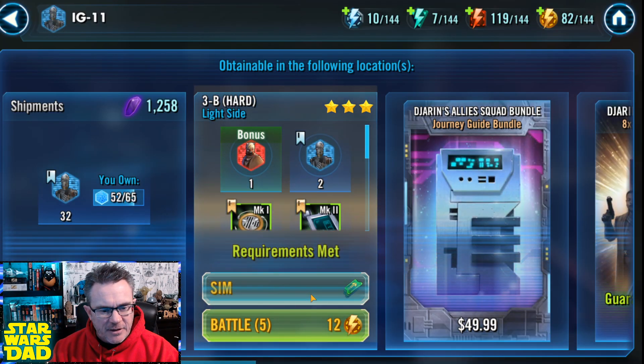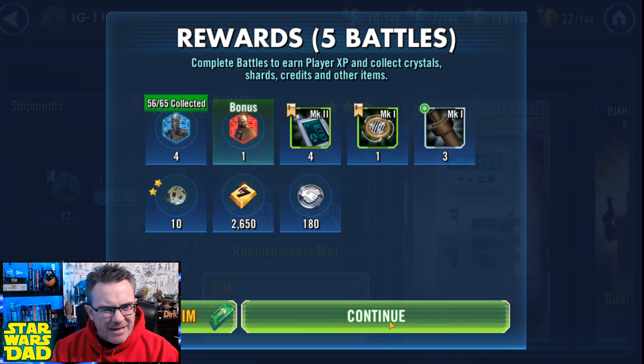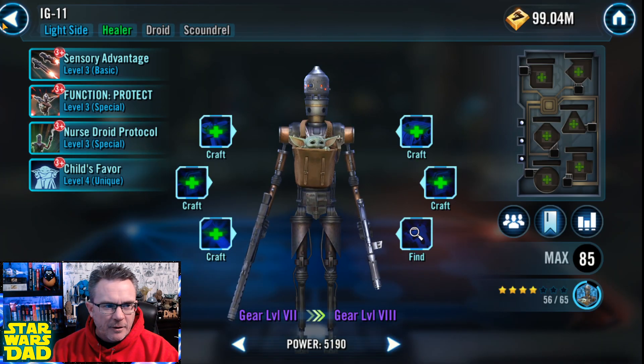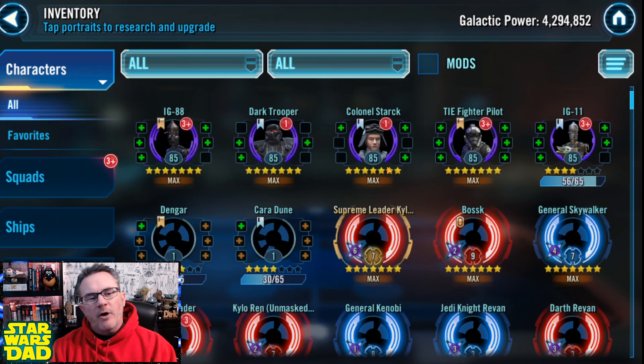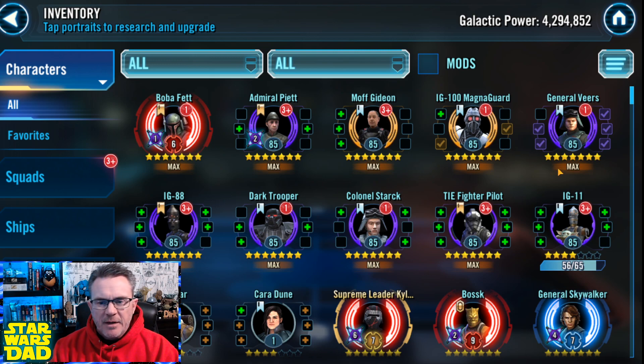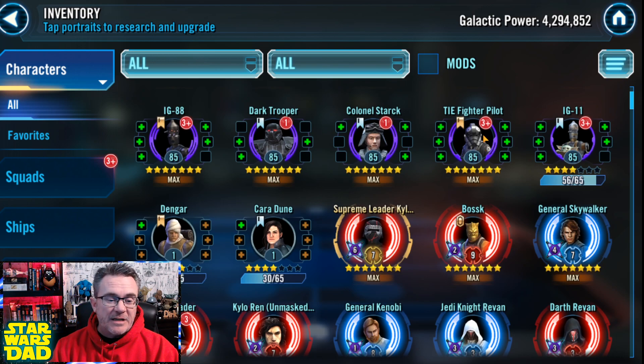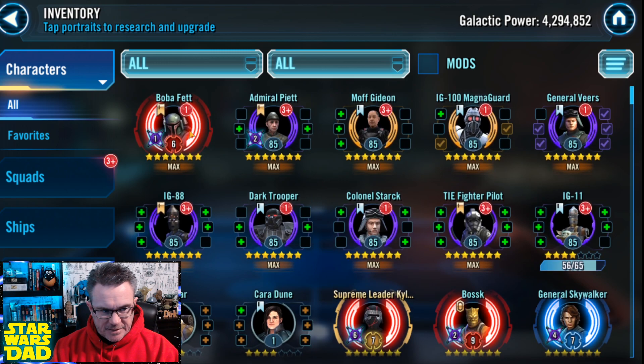And then I'm getting IG-11 here. Same deal. I should have him in a month or less. Maybe a little bit longer for IG-11, but not much. While I'm getting them, I'm working on getting my Piet and Boba Fett geared up. I'm working on getting Dengar done and geared up. My gear-up characters would be TIE Fighter Pilot, Dengar, Piet, and Boba Fett.